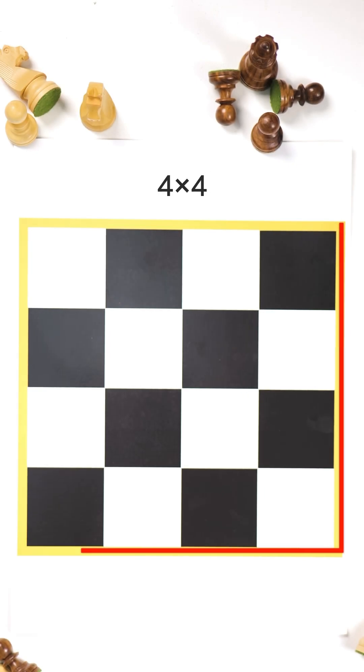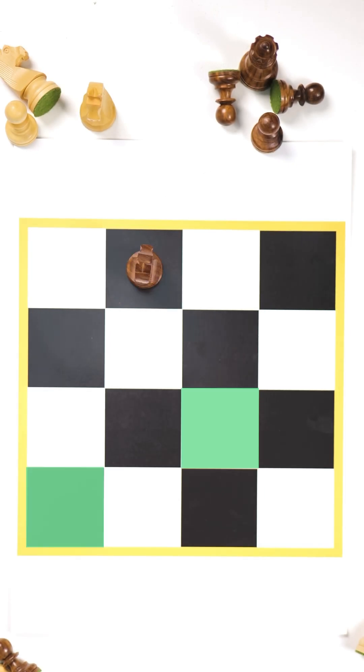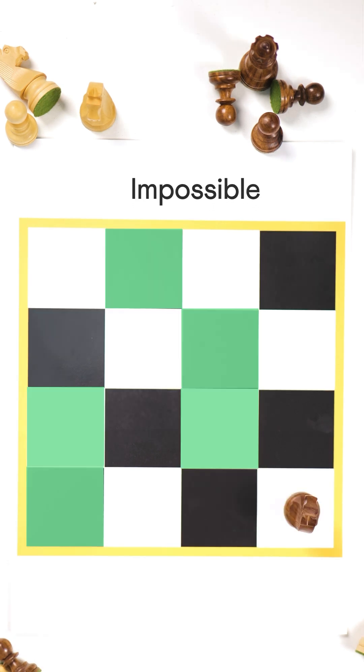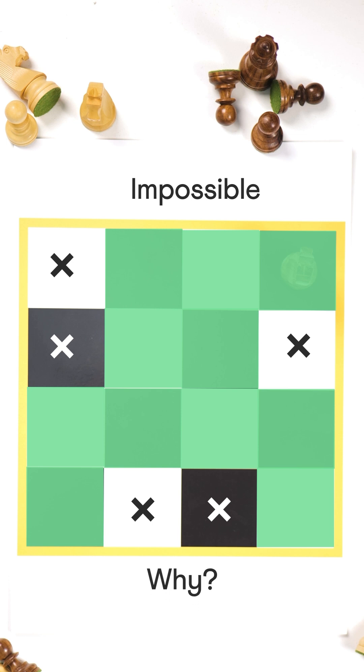Now take a simpler 4x4 grid. Surprisingly, the knight's tour is impossible here. Try as many times as you want and you won't find a path. Why is that?